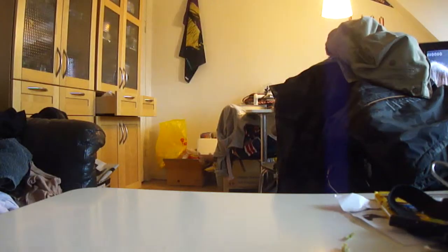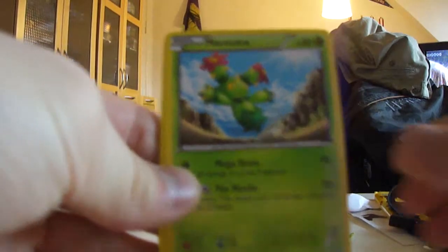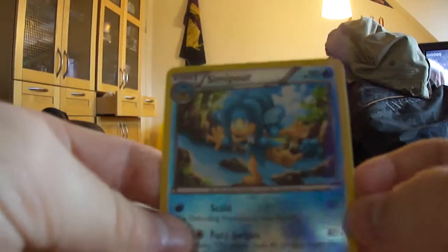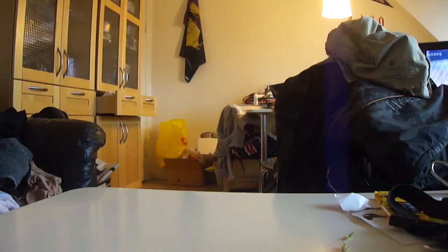Let's open this last pack here with Sepp Stryker on the front. It looks good. We have a Dauramaka, Energy Retrieval, Maractus, Scraggy, Switch, Metal Energy, Sand Isle, Petty Little, Semipore Reverse — that's uncommon. And the rare is a Galventula. Such a bad card — I really hate spiders. Not good to end on.